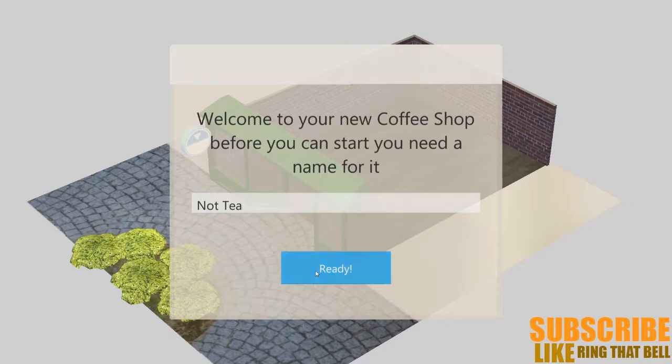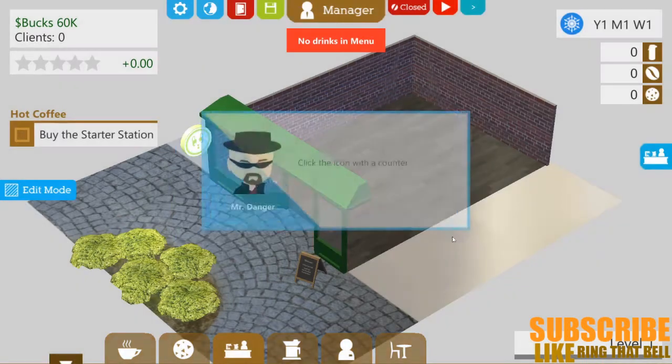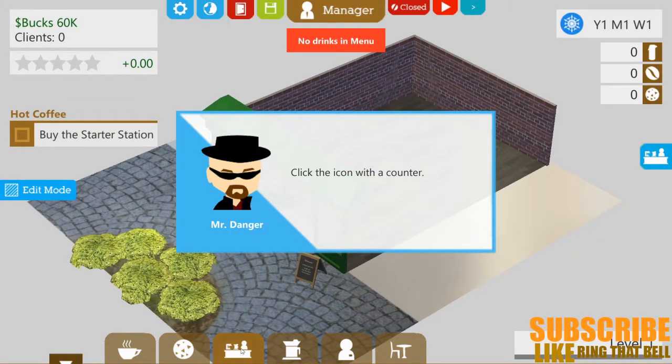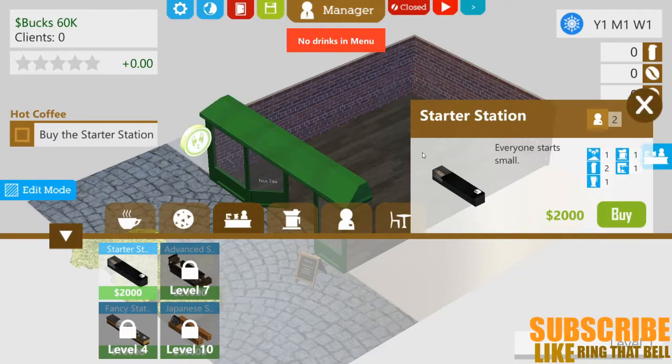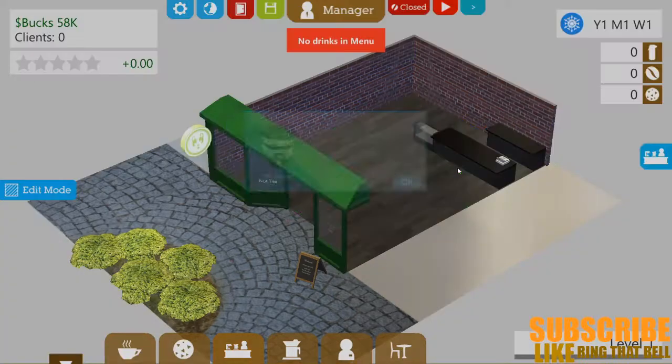Not tea. Select your branding. Oh, that was quick — I thought we could do more there. Hello, intrapreneur! Welcome to the world of hot coffee and delicious muffins. I love muffins. Building a coffee shop from scratch is not an easy task, but don't freak out — I'm here to help you. Just give me some muffins. He's an interesting bloke. So first things first: in order to start, you need a working station. Click the icon with a counter. This is a store — I'm guessing we're buying that. So I'm guessing that's the counter that goes against the wall at the back there. Let's place it there. Awesome.